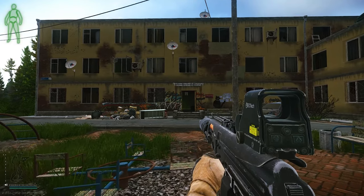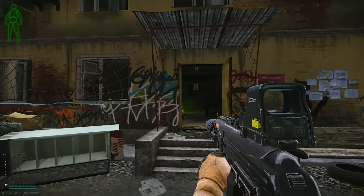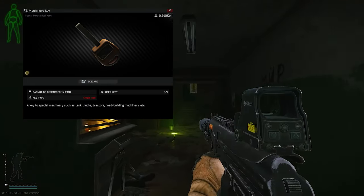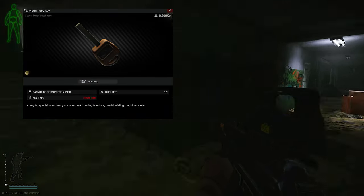So you're trying to get the bronze pocket watch. First thing first, you're gonna want to go to dorms because you will need the machinery key. That is the key needed for the quest — otherwise you will not be able to grab it.